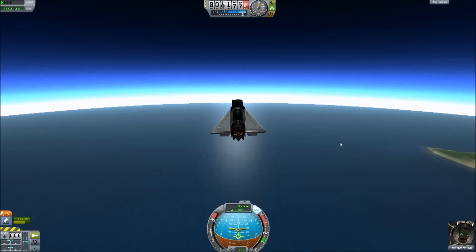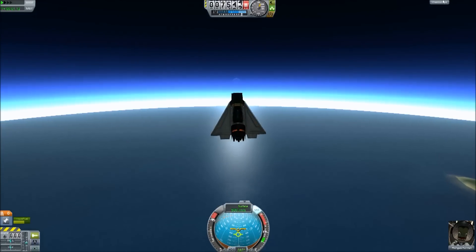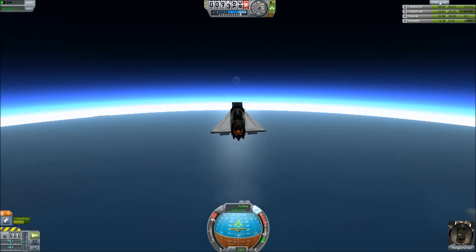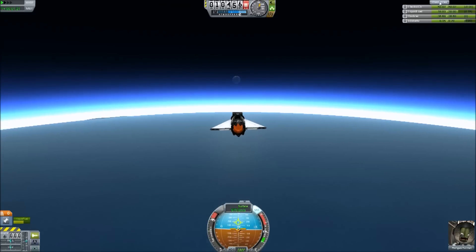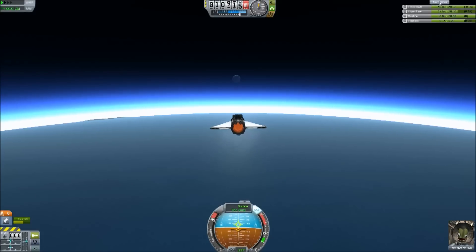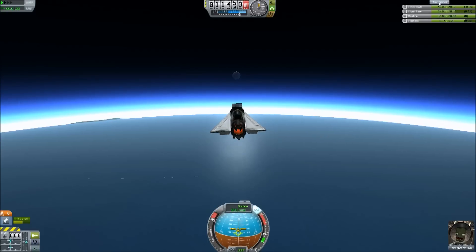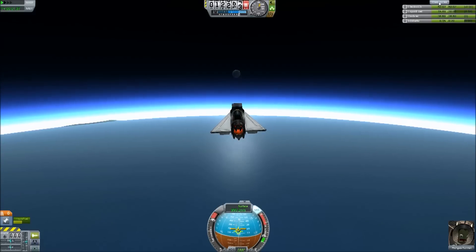Jet engines will only fly in the thicker atmosphere. Up high, they won't fly because there's not enough air for the intake. If you look at the resources, the intake air is what I need to watch. If that drops below four or five, I'm going to stall. If you've got two engines, that can be a problem because one will stall before the other and spin you out of control. But with a single engine, you can just accelerate with reckless abandon — because if it does backfire, you can just throttle back and reignite it again.